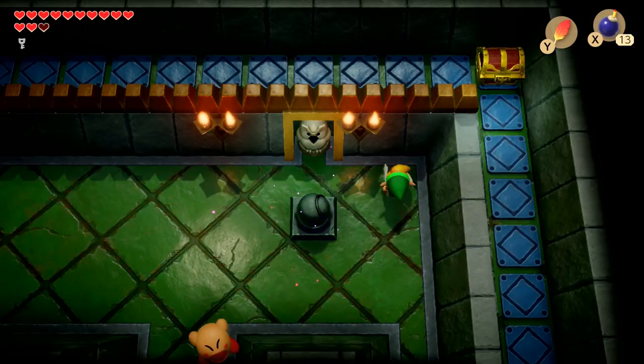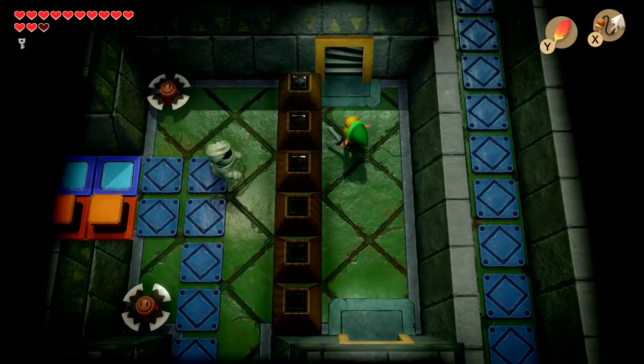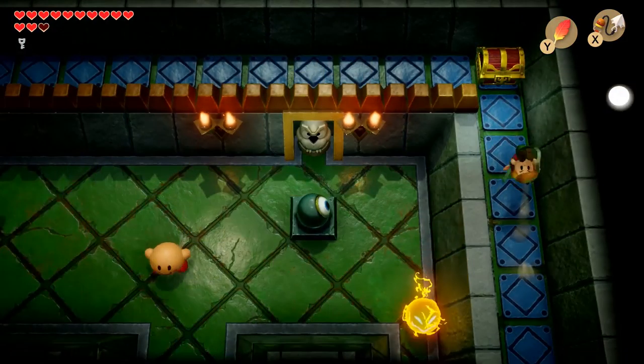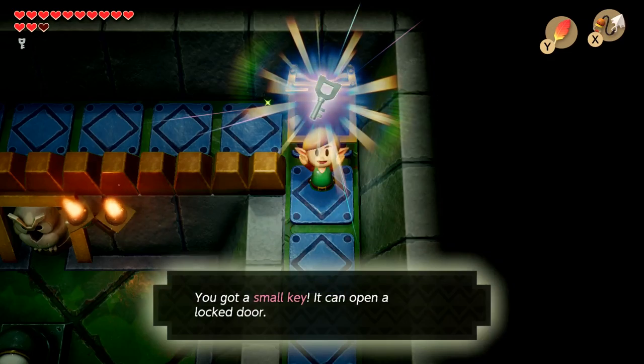There will be times in this dungeon where a rollblock will be preventing you from going somewhere on the same floor, so it's up to the player to think about how they can access it from a different floor, which is often accomplished by finding a route to the room above it and literally dropping down into it from a hole in the ceiling. This is already a far more interesting way of navigating a dungeon than just mindlessly wandering its rooms.